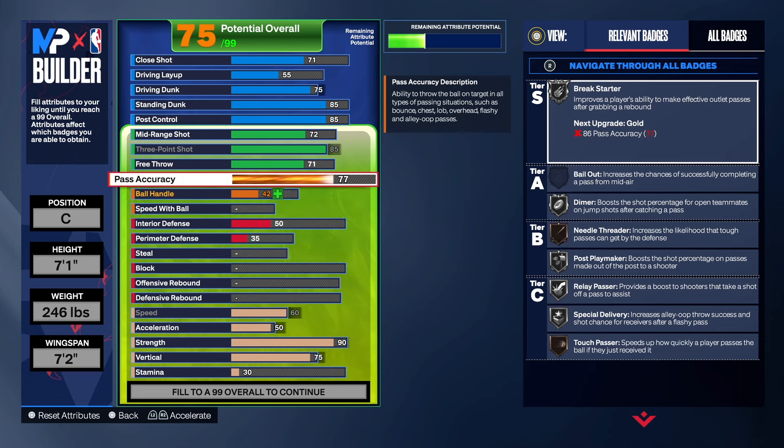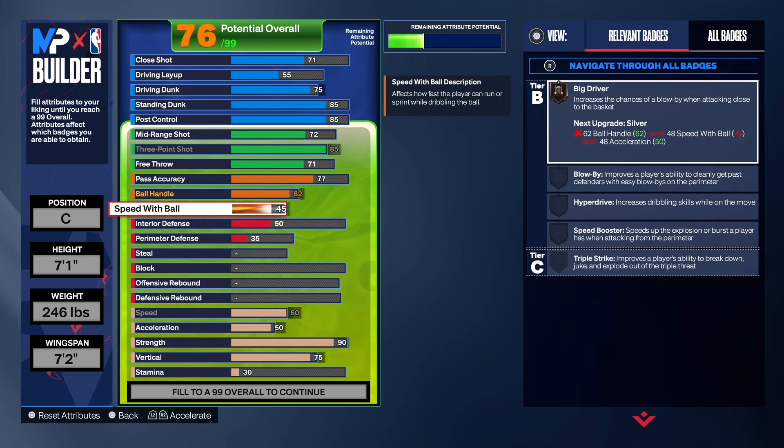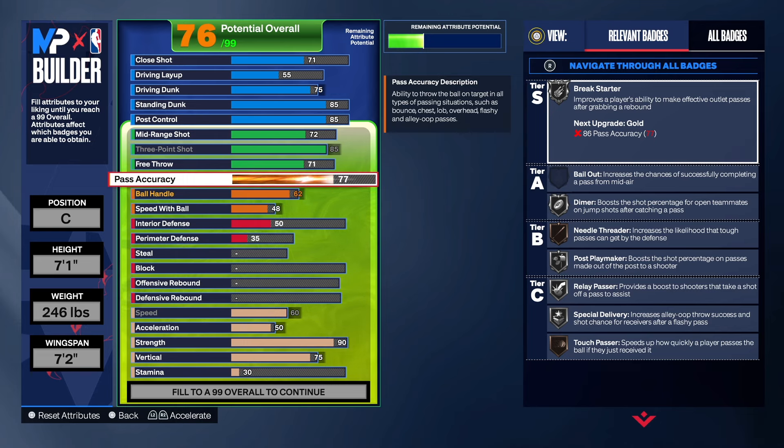Pass accuracy we're going to get to a 77. That does allow us to get needle thread on bronze, touch pass on bronze, silver dimer, silver pace setter, post playmaker, relay pass, and special delivery — so you do have some great passing on this build for a center. You can pass in the half court, get the rebound and kick the ball up the court to start the fast break. Ball handle we'll take to a 62, and speed of ball just to a 48 — that's all we need to get big driver. We can't get it on gold because we'd need 65 ball handle and 55 speed of ball, but we do have break starter, and that's most important when playing the center position.